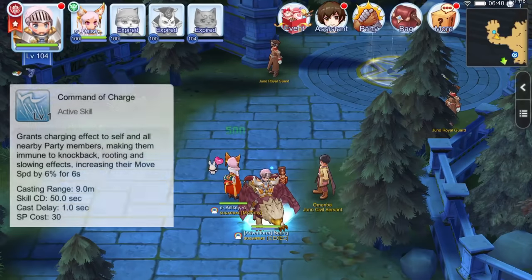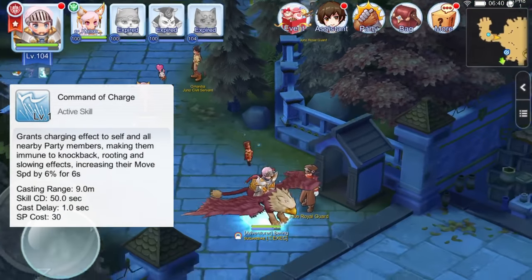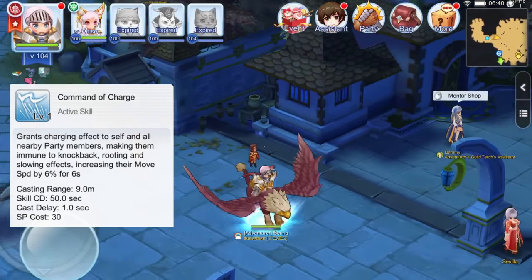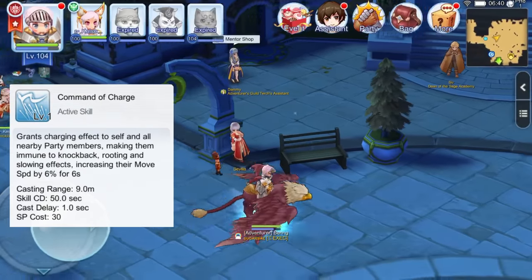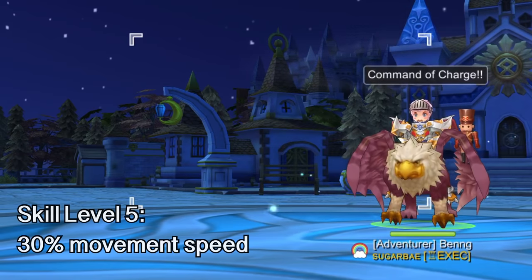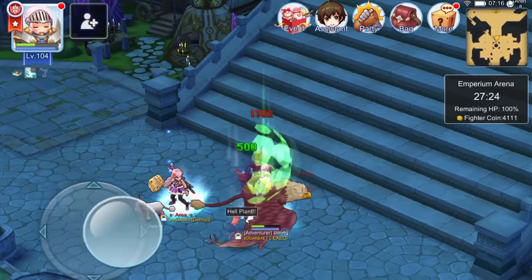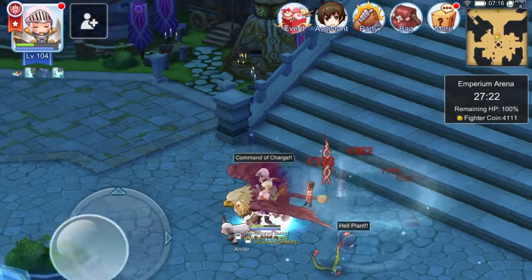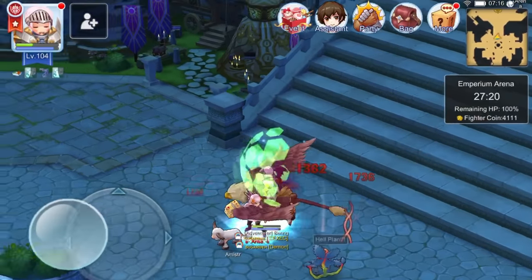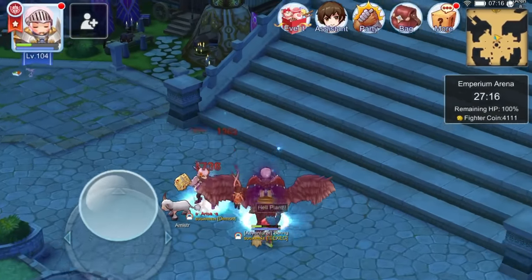Now we have a number of buff and supportive skills, starting with Command of Charge. This is an active supportive skill in which the Royal Guard and nearby allies gain immunity to knock-back, rooting, and slowing effects, and increased movement speed for 10 seconds. At skill level 5, the movement speed buff is an additional 30%. As shown here, using Command of Charge frees us from the slowing effect of Hell Plants. It is an upgraded version of Endure with additional immunity effects and party-wide benefits.